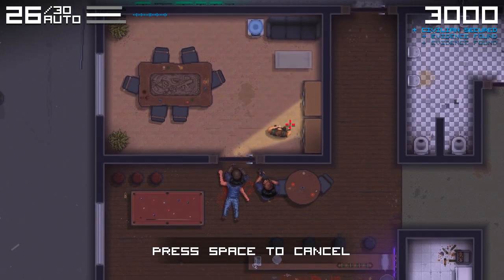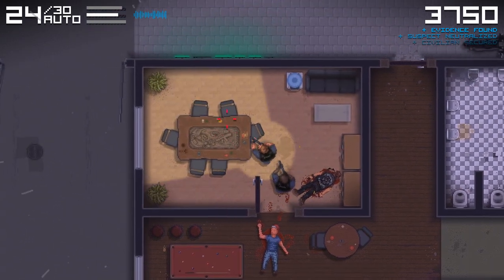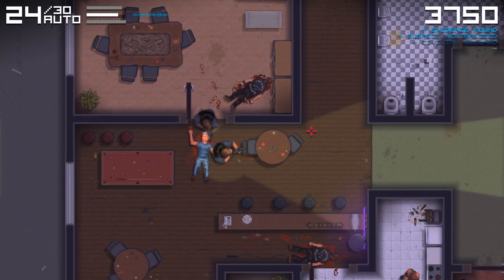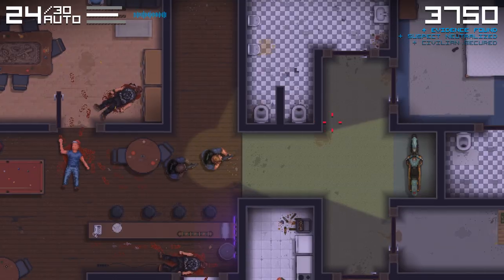There's one. I can open the door. I killed him — he was gonna shoot me, he aimed at me. So we have 3,750 points now. I don't know how many people I have left to kill — or neutralize, I should say.